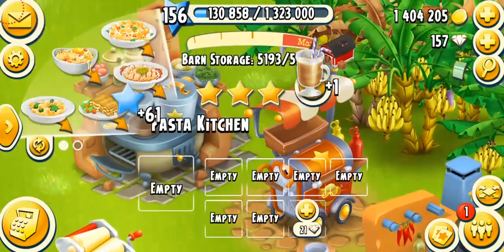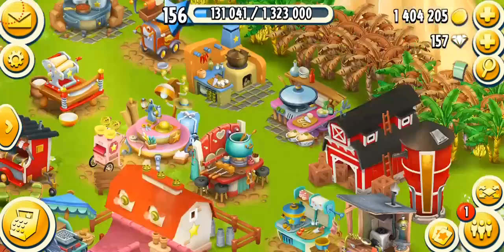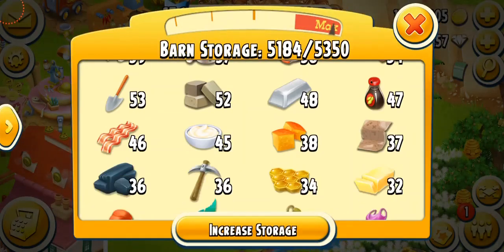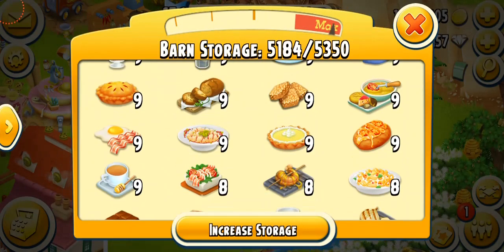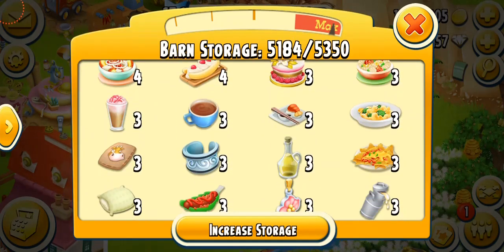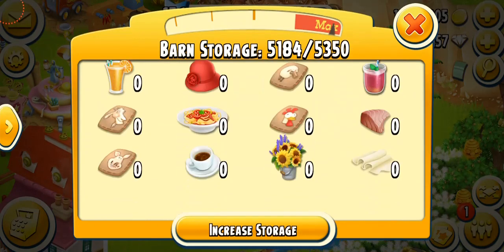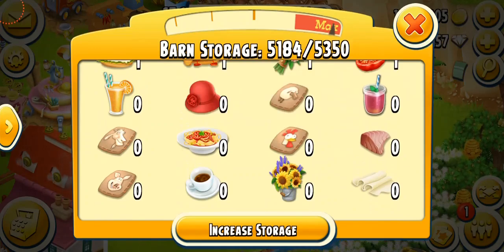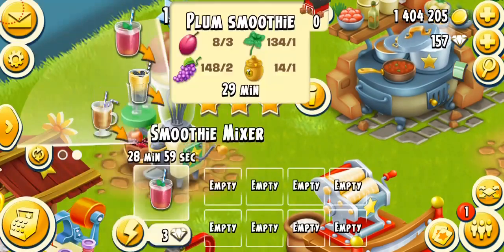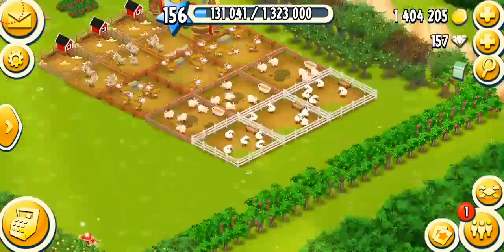I tend to keep about 10 of every item in my barn. My barn is 5,350 capacity, which I think is okay at my level. I have so many items in very low quantity — for example, hot chocolate, sushi, and olive oil — I've only got three of each. And I have some items at zero, like plum smoothie, which I need to make. Going to put two more on.